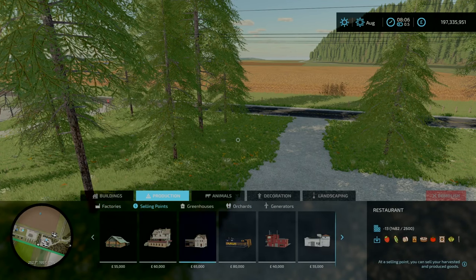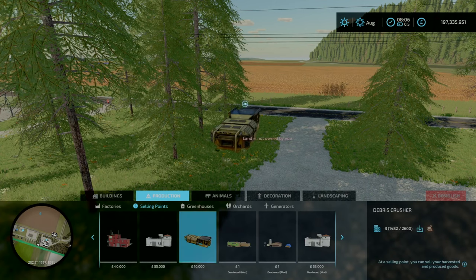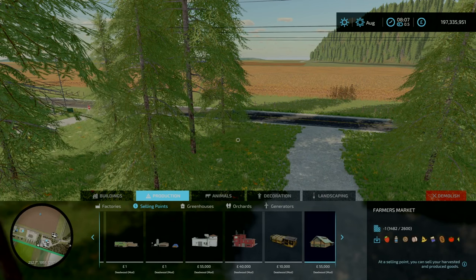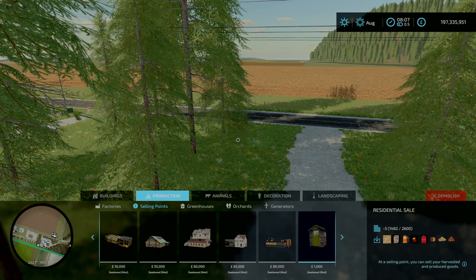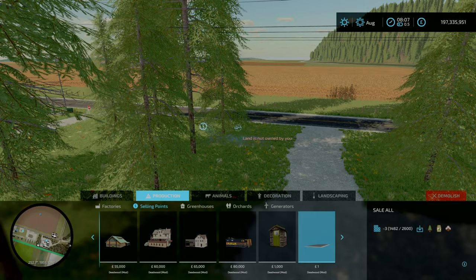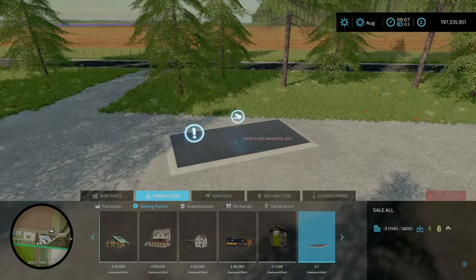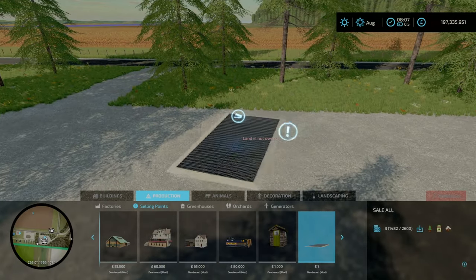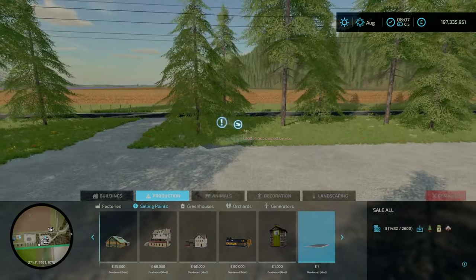There are modified sell points - these are going to be all your sell points for all your products, so anything you're producing can be sold somewhere depending on what sell point you use. Whenever in doubt, you can always look at the prices. But the sell-all point - this is the one with contribution by Schultz Modding - that can sell everything. So if you don't want to deal with individual sell points, just whack one of these down and you'll be good.